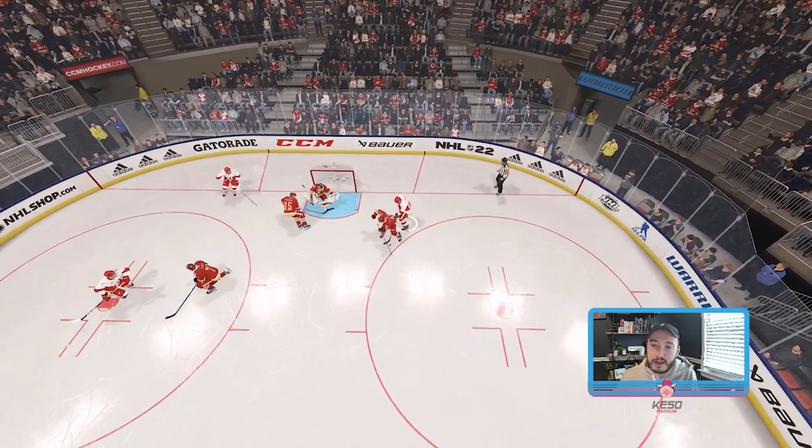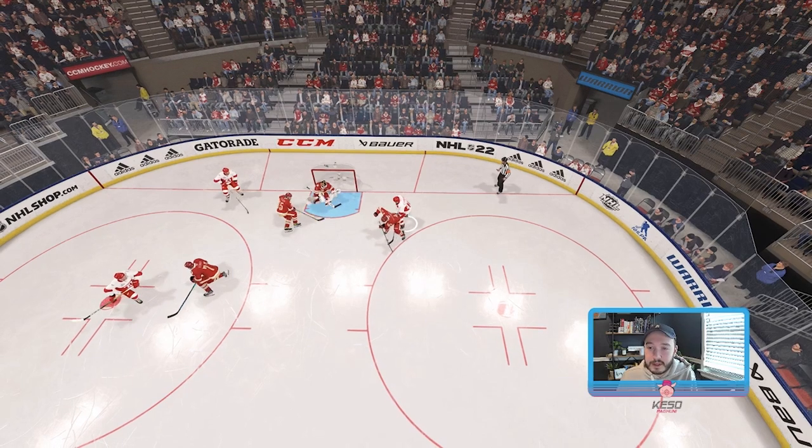On this one, the defensive AI stumbles with the puck — they don't get a clean puck pickup animation — and then my guy's able to hit the rebound home.